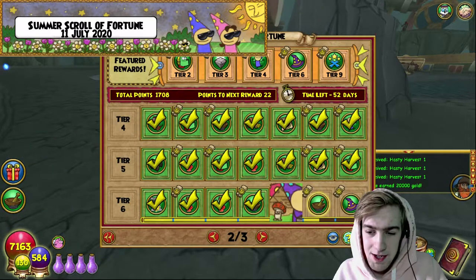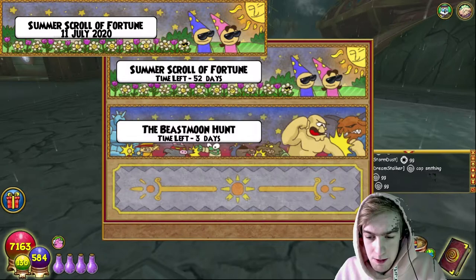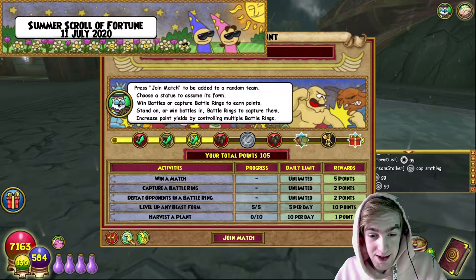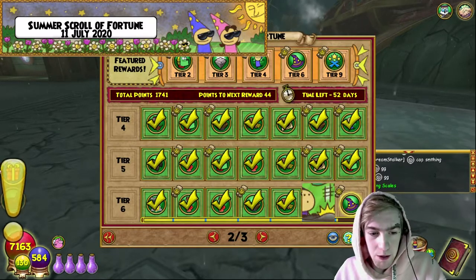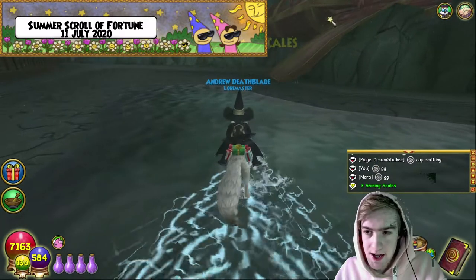Two thousand — twenty thousand gold — is great. We have some more stuff to collect. We get three Shining Scales, which is fantastic. And we are one away from the final part.